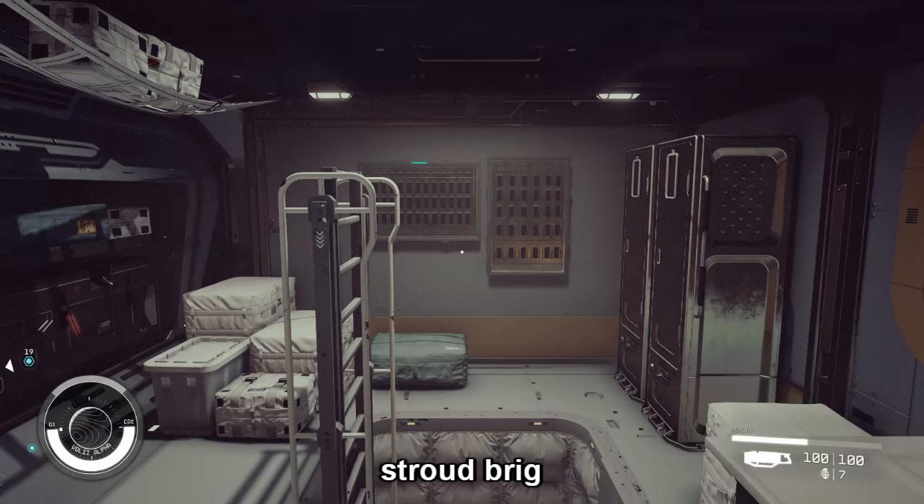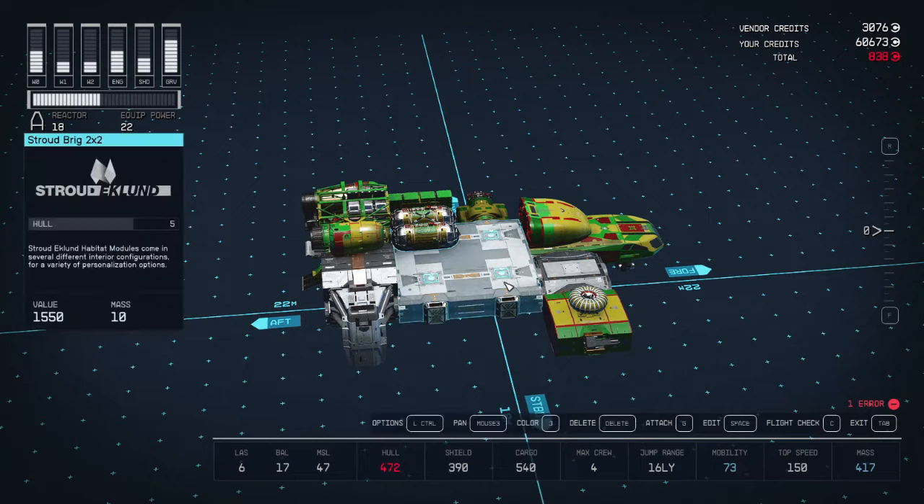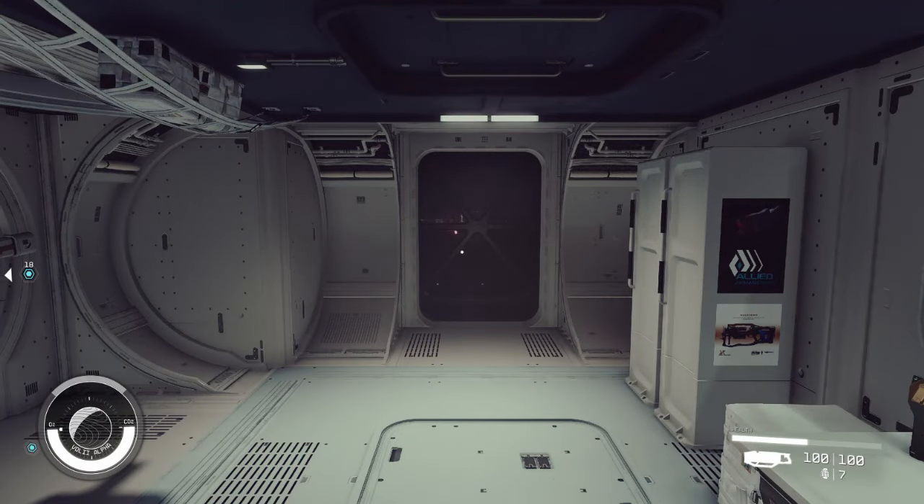Every brig except Nova Galactic has weapon racks, and a case — Hope Tech and Tile have an additional weapon case — which are located at the front starboard side, and these would be removed if you attach any of those modules.